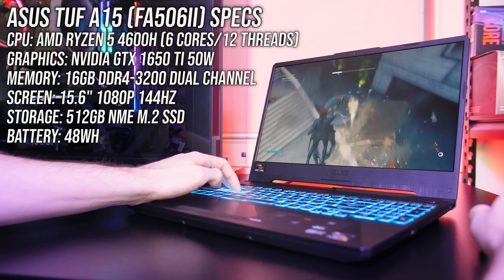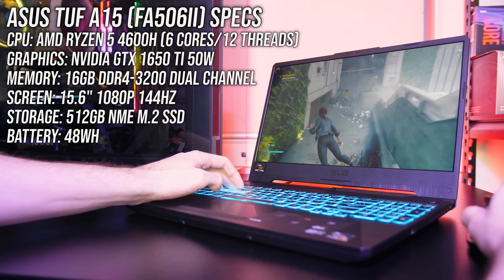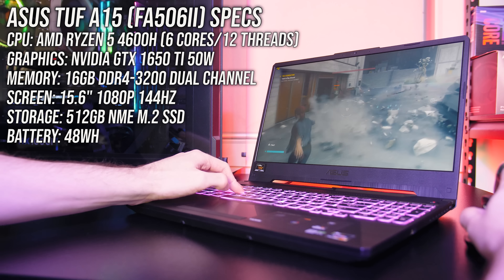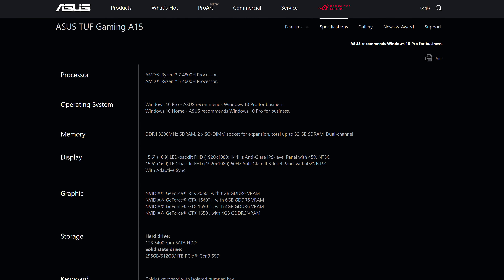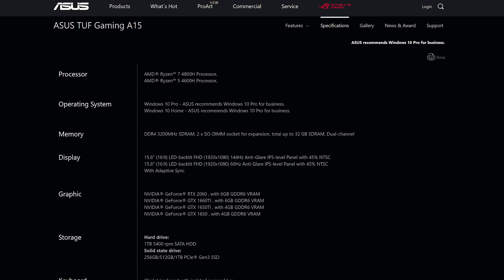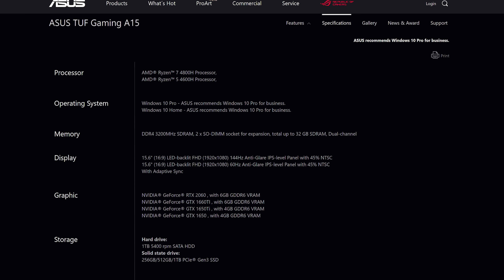6 core CPU, my first time with a GTX 1650 Ti, 16GB of memory in dual channel, and a 144Hz 1080p screen. I'll test response time too. The TUF A15 is also available with different specs — I've still got the 1660 Ti model yet to test, otherwise you can find prices for different models linked in the description.